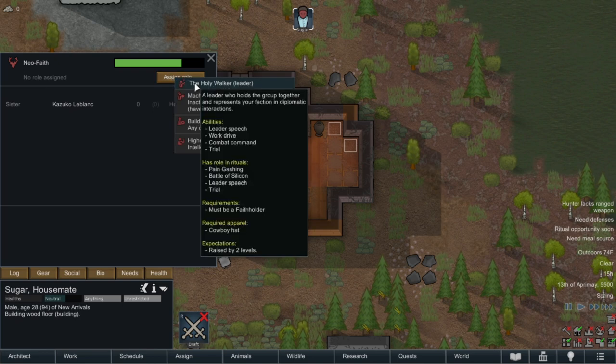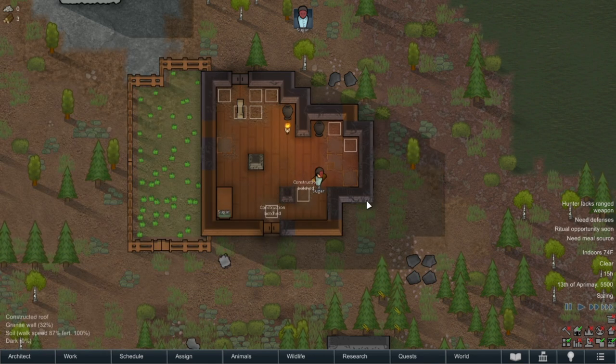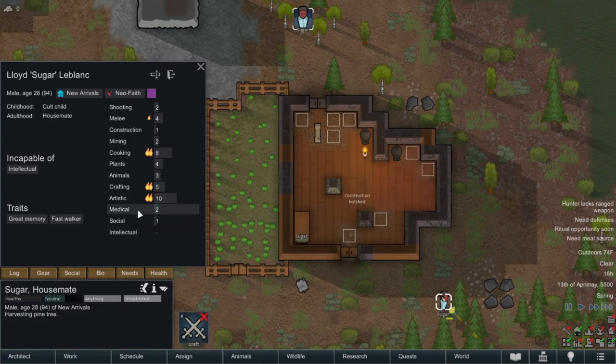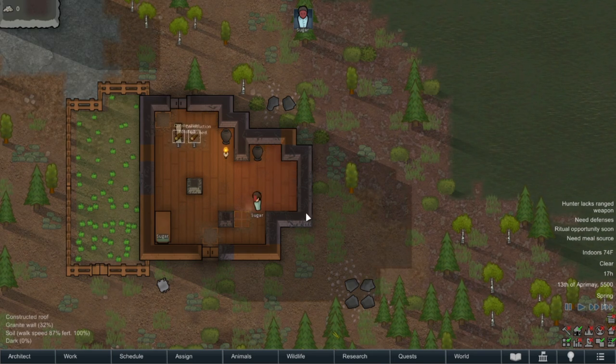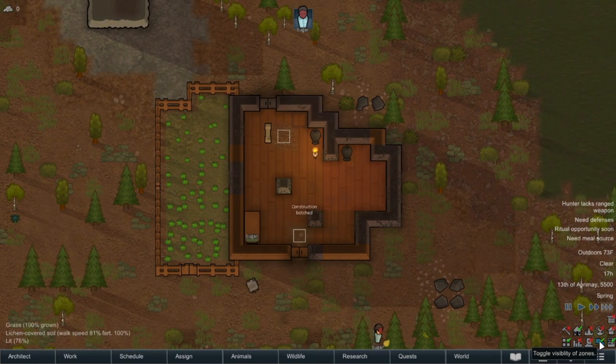How do we give a role? Okay, I'm going to give him the role of the Holy Walker. Sugar gains: leader speech, work drive, combat command, trial. Required apparel: cowboy hat. It says it can sometimes be better to wait until your colony is more established — yeah, fair point. With a social of one, it's probably for the best he's not giving speeches trying to make people love us.